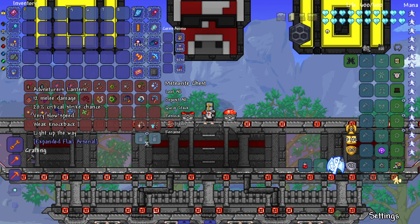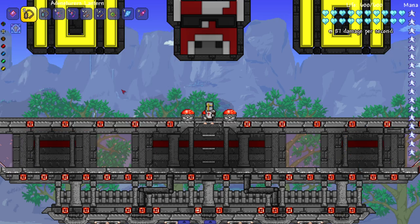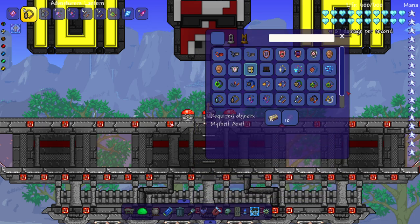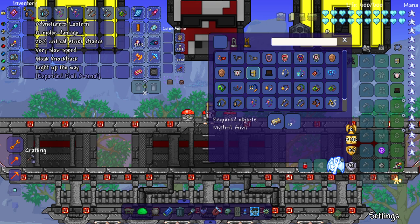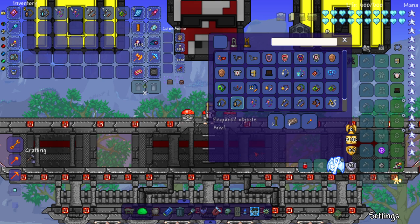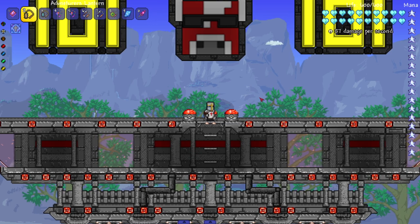I'm gonna grab a couple - I usually order them by damage, and for this episode let's check out some recipes. Our first two flails are the Adventurer's Lantern - 'adventurer' is spelled wrong so hopefully they fix that - and then the Frozen Lantern. The recipe is rope, iron, and torches, which is easy, you can get all this stuff from like the first chest you find. Same thing with the frozen one, you just need an ice torch.